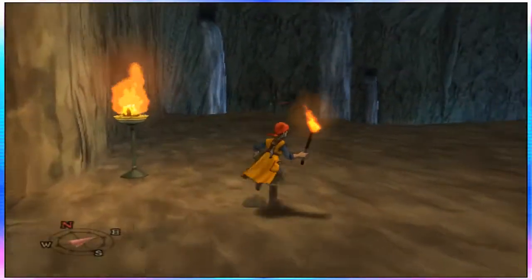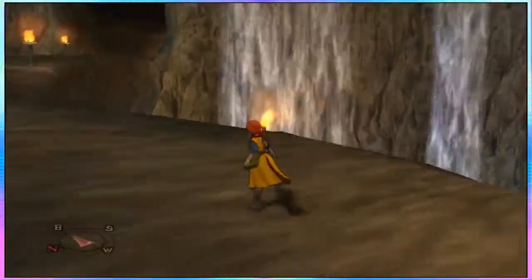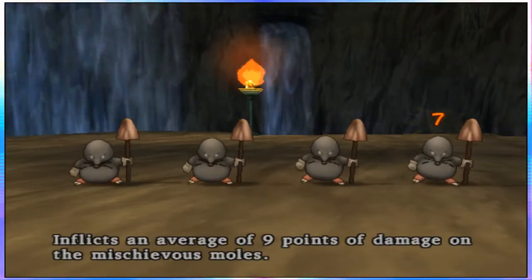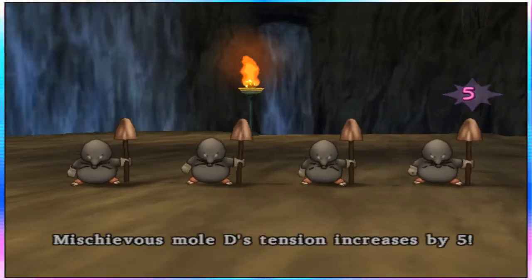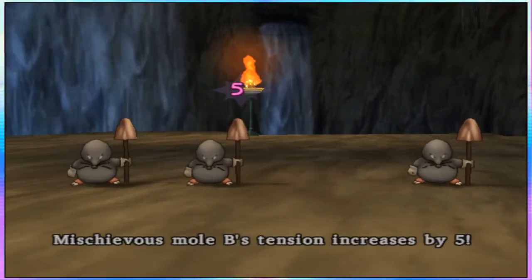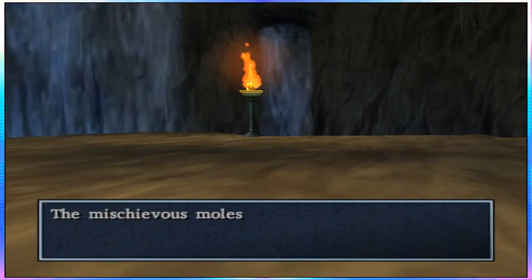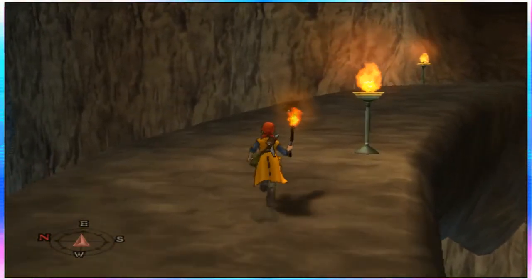Wow, this was way bigger than I thought it was gonna be, gonna be honest. Oh, that's a lot of moles. This reminds me so much of Earthbound. It only takes two hits. I'd rather them psych up if I'm gonna attack first anyway. That's actually perfect — probably gonna give us a lot of experience too. 16 experience and 20 gold coins — that's crazy, that's really good at this level.